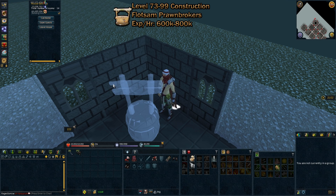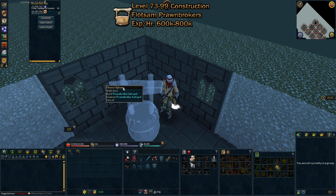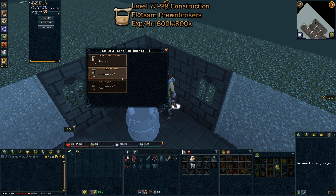And finally, from levels 73 to 99 construction, you'll be doing flotsam pawnbrokers as the fast method. This is 600,000 to 800,000 XP per hour, and the GP per XP per pawnbroker is 118.8.